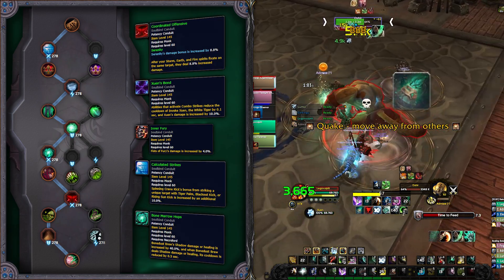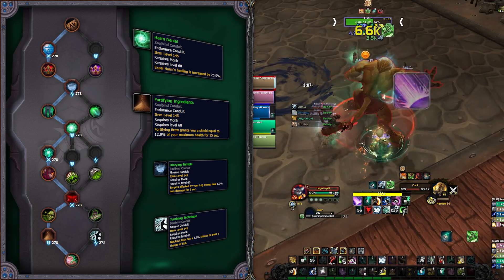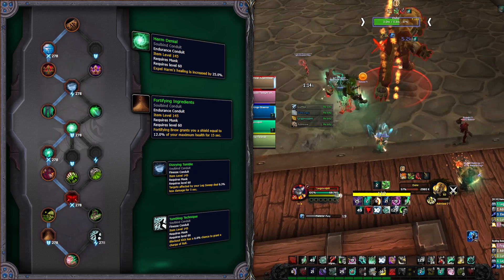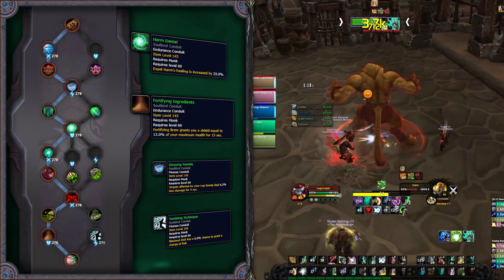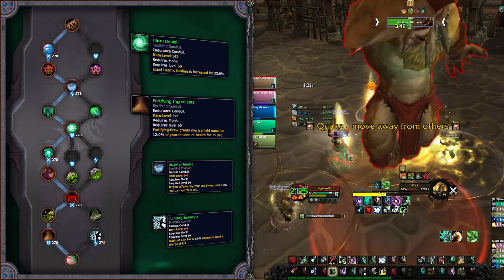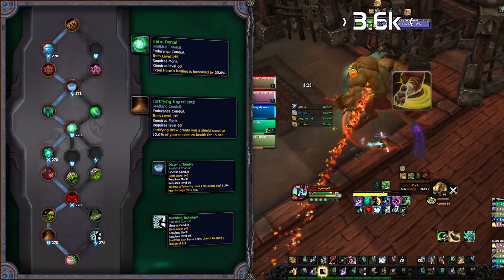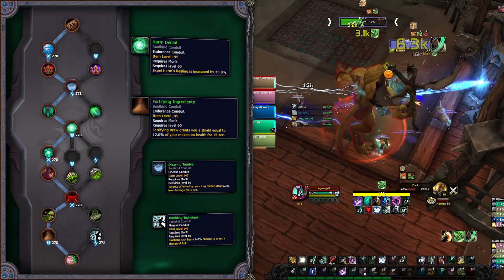For the Endurance Conduits, Harm Denial will usually be a must-have to increase the healing on your Expel Harm that you will most likely end up spamming. In case you need more, you can choose between other options with Fortified Ingredients being a little more preferred when big predictable hits are incoming. On your Finesse slots, choose whichever you prefer most. Dizzying Tumble can be a good choice in dungeons to help the tank take less damage for a short period, and Tumbling Techniques can help in fights with high mobility necessity.